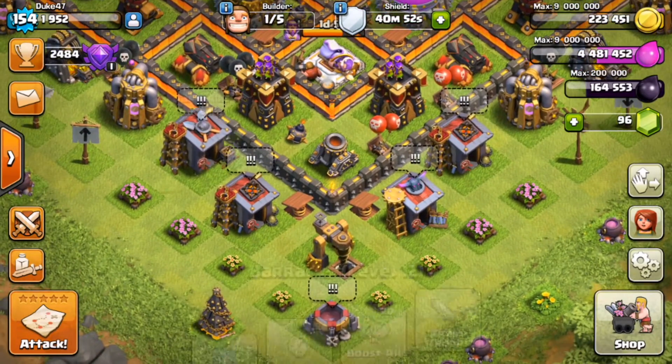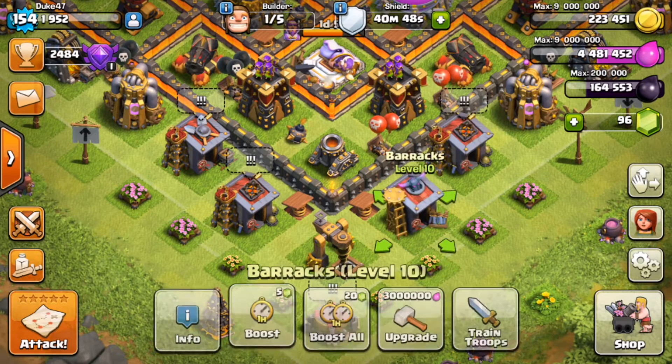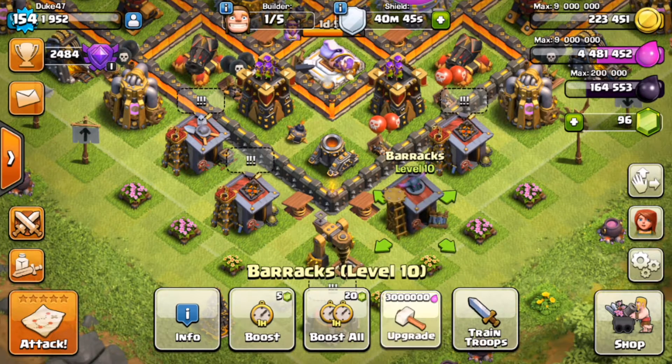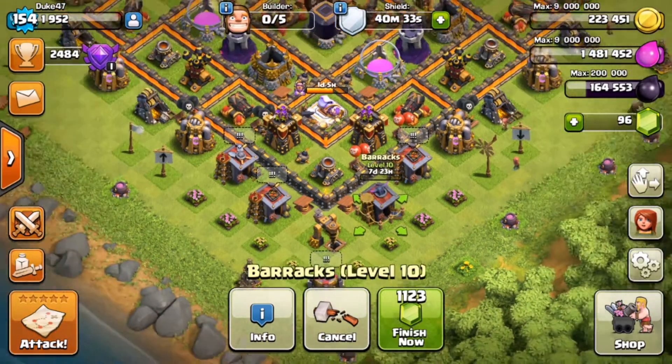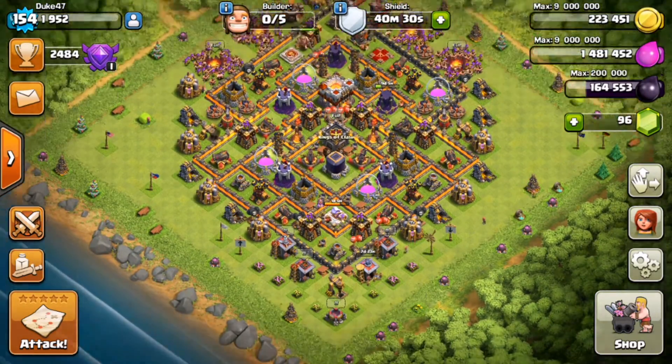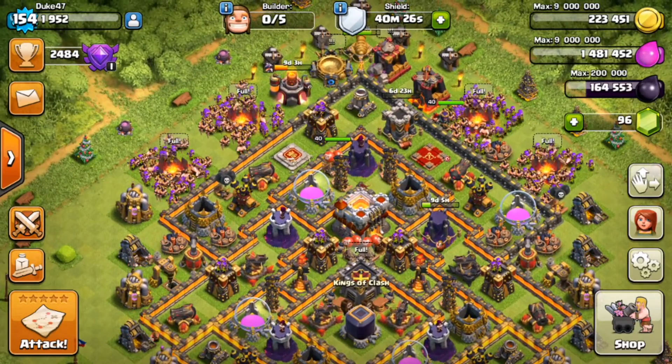Now we have 4 million elixir. As you can see, we have one level 12 barracks, one level 11, another level 11, and a level 10. So we're actually going to upgrade our level 10 barracks — get this up to level 11 for 3 million elixir. And there goes 3 million elixir and an 8-day upgrade on our barracks. That's it for upgrades today; I'm out of resources.